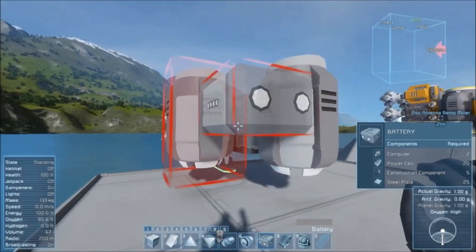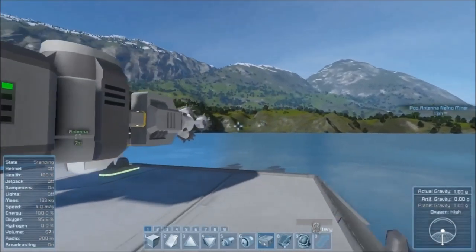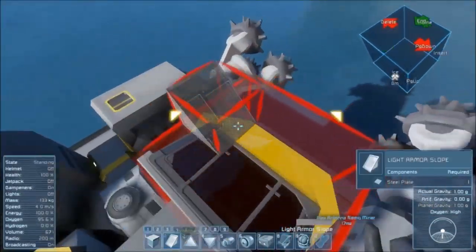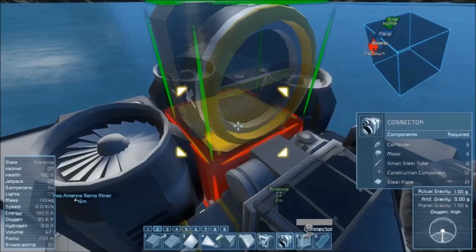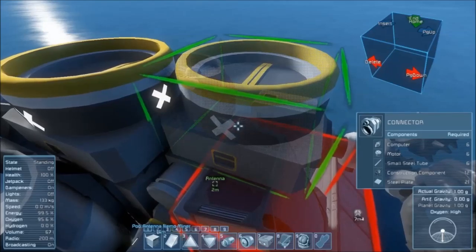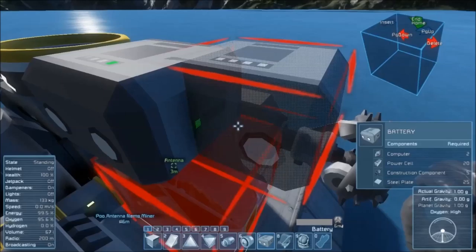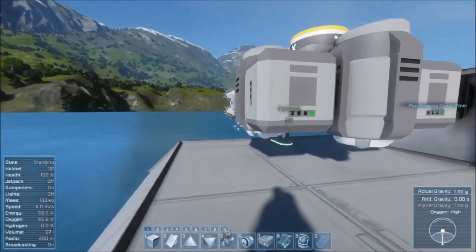Next, go ahead and take your batteries, place one vertically, do the same on the other side. Then just so you can hop onto the top of your ship, go ahead and take a light armor slope and put it next to it so you can run up and hop over on top — this will allow you to place blocks on the top of the ship. Here you're going to want to take a connector and place it on top of the medium cargo container. Then take a battery and place it on top of the cockpit. Orient this so that you can still see the energy bars at the front of your ship, so you can see how much energy is left without jumping into the cockpit, no matter if you're facing from the front, back, or side.